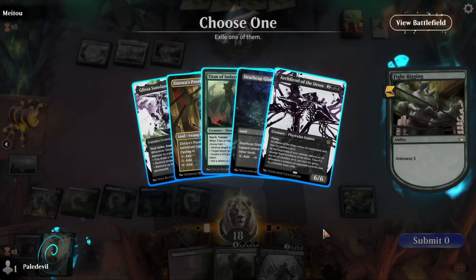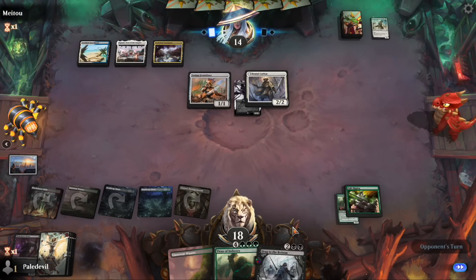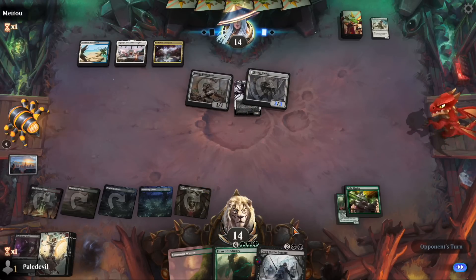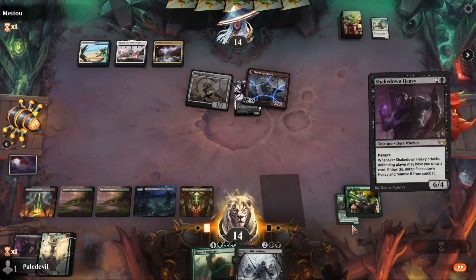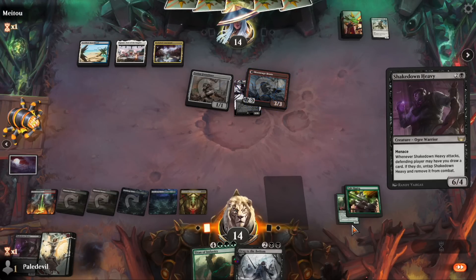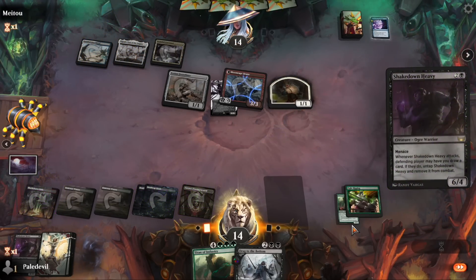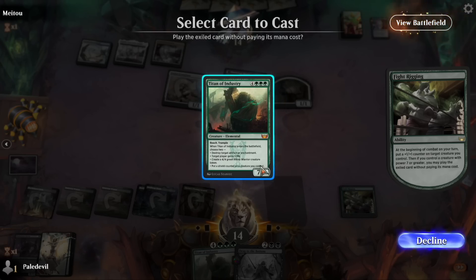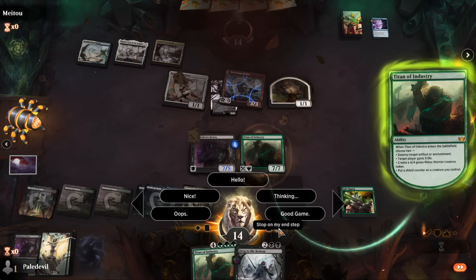Let's play Fight Rigging out here. We'll get something big next turn — Titan of Industry is pretty sweet! Let's see if my opponent plays counterspells... I don't think so. We could just play Shakedown Heavy to be extra safe in case they have Fateful Absence. They pay for the negotiation — and here's the Titan. Your move, opponent!